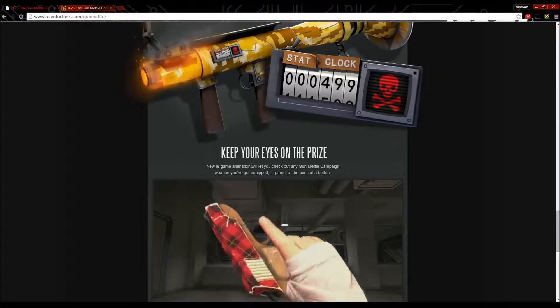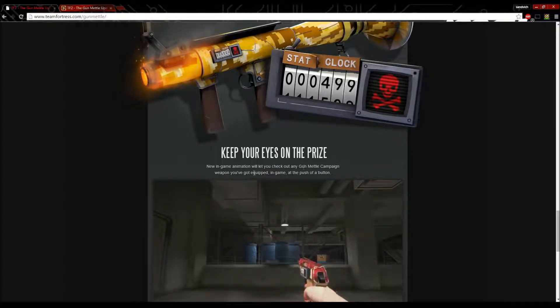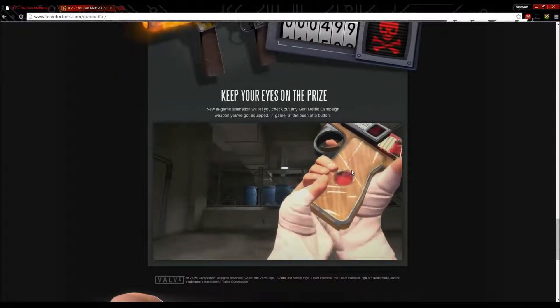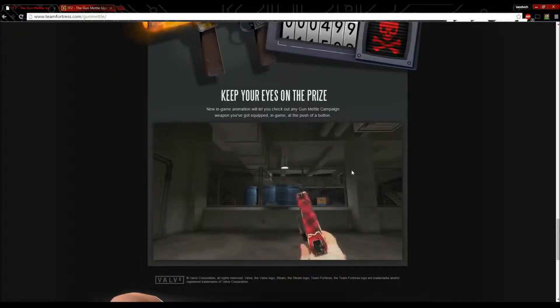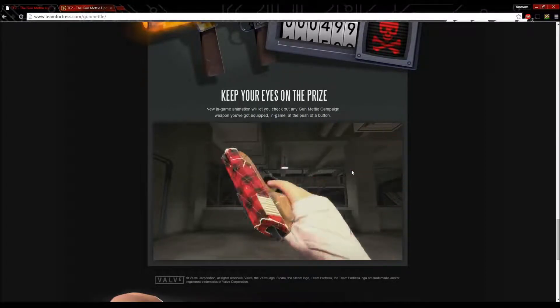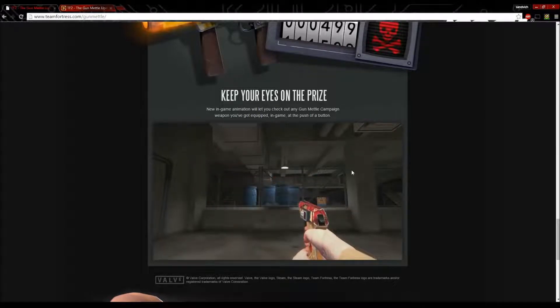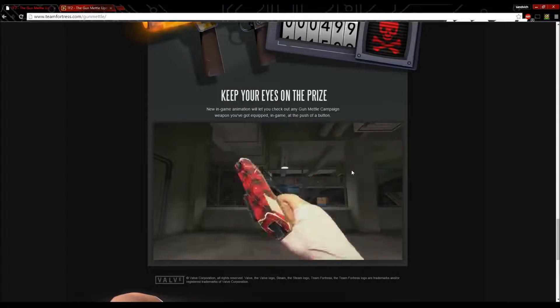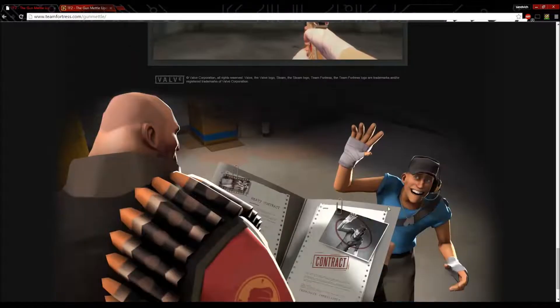New in-game animations will let you check out any Gunmetal Campaign weapon you've got equipped in-game at the push of a button. Just like in CSGO, if you have a weapon skin you can press a key to visually inspect your gun — the character will turn the gun around and check the clip or magazine.